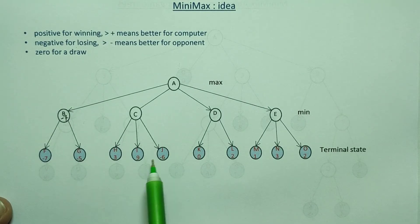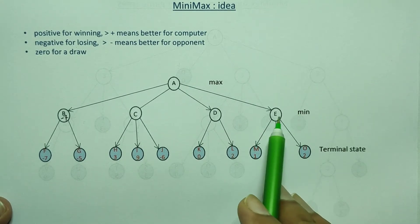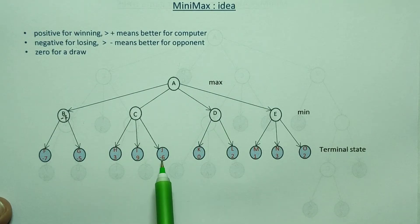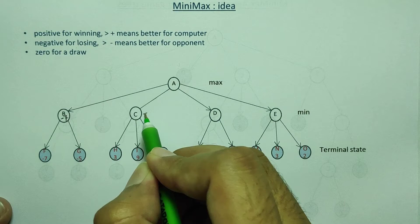The decorated value is 4. Plus and minus values are assigned to the nodes.